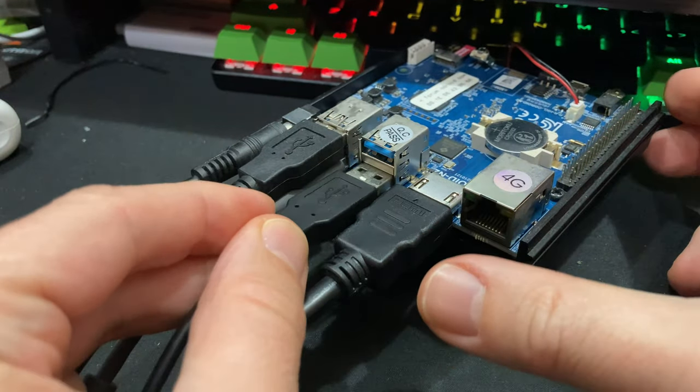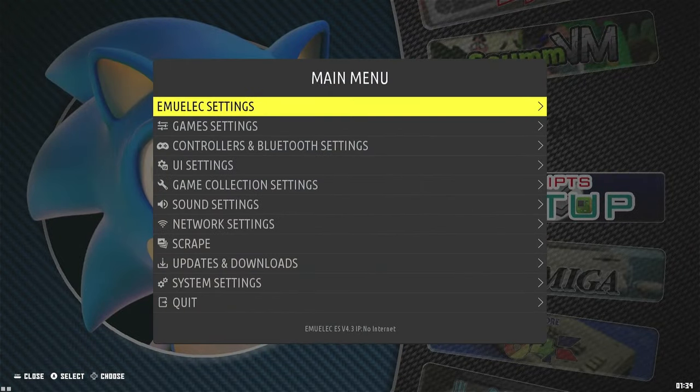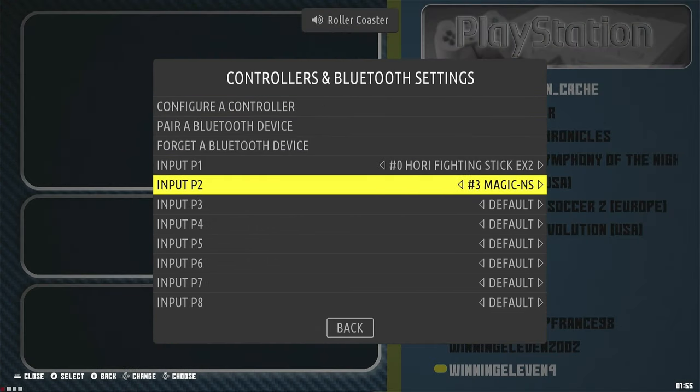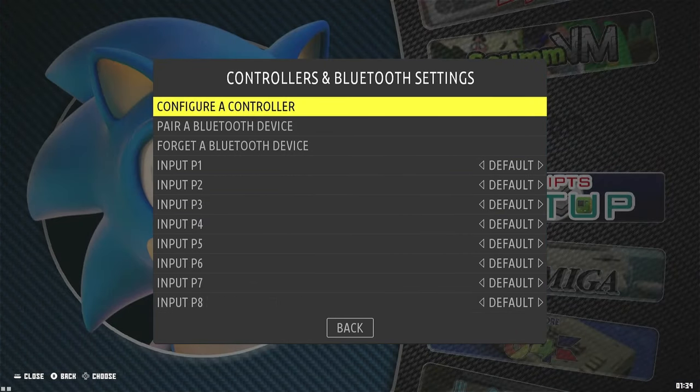Now insert each controller in player order. Push Start to get to the main menu, then go to the controller settings. If you have an arcade cabinet where controls need to be static, it may be wise to assign each player to a controller. If you're using it as a console, keep it as default.